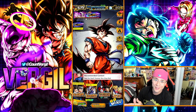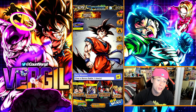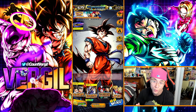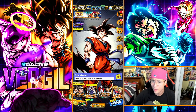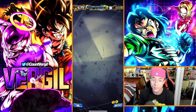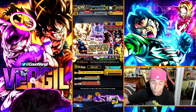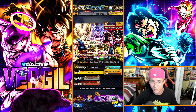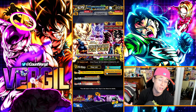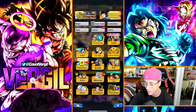In this video I'm going through every single method in the game to obtain chrono crystals — from all the new events to every existing method. As you can see I'm very low on chrono crystals and I haven't made one of these videos in a while. A lot of people could benefit from this to be able to summon on the brand new LF unit. Make sure to drop a like and subscribe if you're new to the channel.